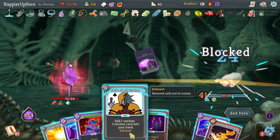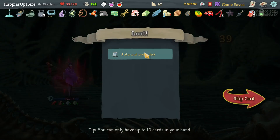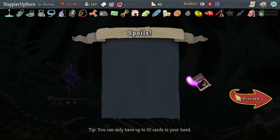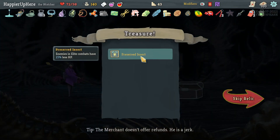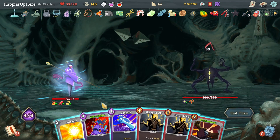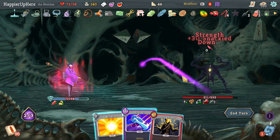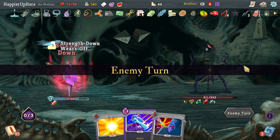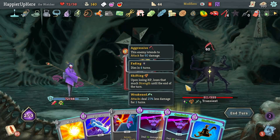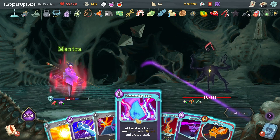I don't want to do Crescendo here — it's too risky, although I do have Tranquility. Let's do Feel No Pain, Crescendo, then Pommel Strike — almost kills the backliner. Let's kill this guy first just to be sure, then Clothesline, Metallicize. I can exit Wrath and enter it again. Consecrate, Jack of All Trades gives me Master Strategy — might be useful for getting a few more attacks. Consecrate, Bowling Bash — that's enough to kill. Clothesline, Havoc, Hemokinesis — I have enough Clotheslines, I don't have any Hemokinesis, and I have just two Havocs. Let's take a third one.